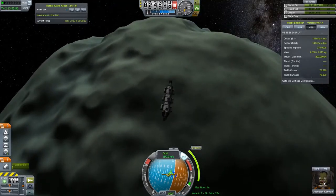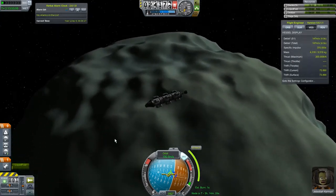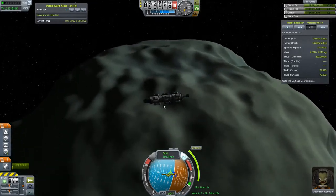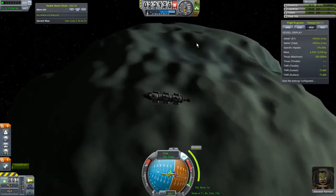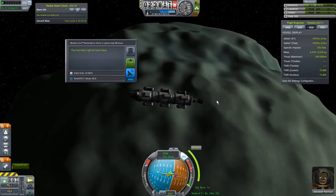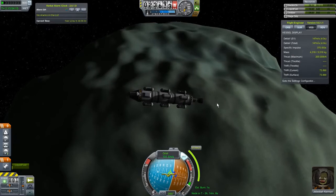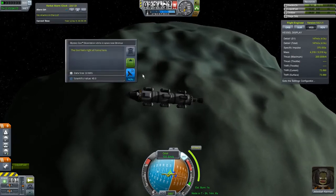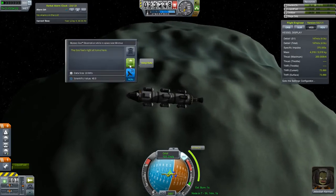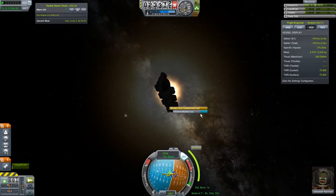Jeb has actually changed just in the time we've been doing this. I saved and reloaded off-camera because I screwed up the staging. Let's observe some goo — we're going to observe a lot of these. 40 science — that's a good amount. It says 40 but it's actually going to be worth 20, this one worth 10, and this last one worth 5.